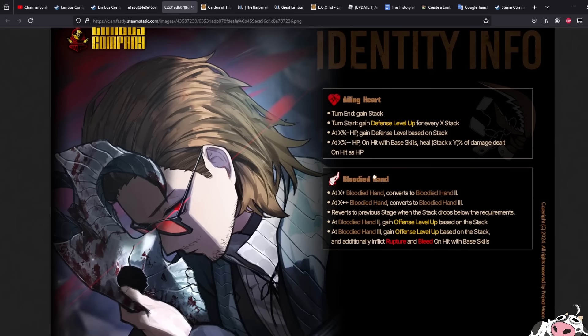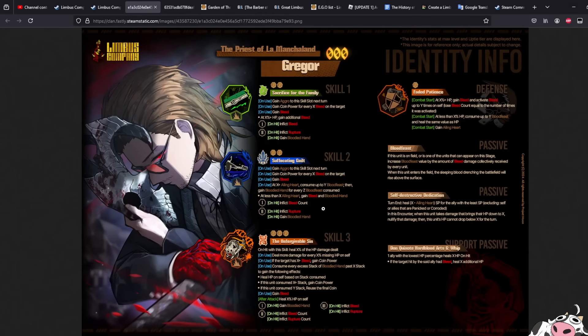Bloodied Hand is going to be quite similar to the actual boss's Bloodied Hand, except that you will not have Rupture Count or Bleed Count, so that's going to be quite weak. If you had Bleed Count or Rupture Count, this character would be the savior, but unfortunately it's Potency — meaning this character is meant to be the potency part of the puzzle for Rupture and Bleed since he applies literally both of them. He might be able to power creep the potency of Seven Heathcliff, who has been a core unit for Rupture Potency application for quite a while.